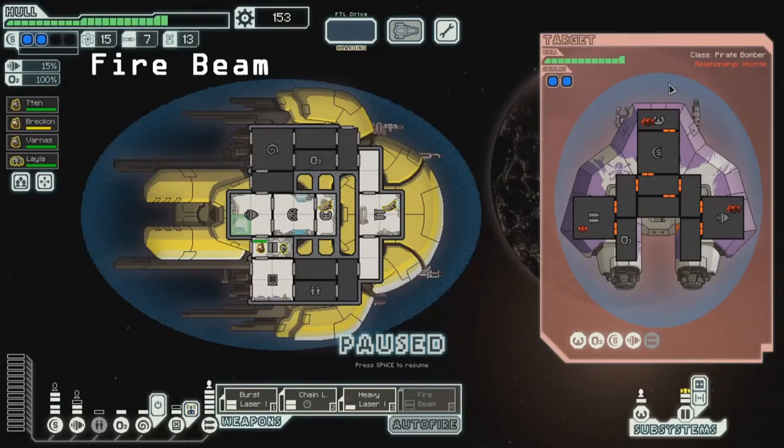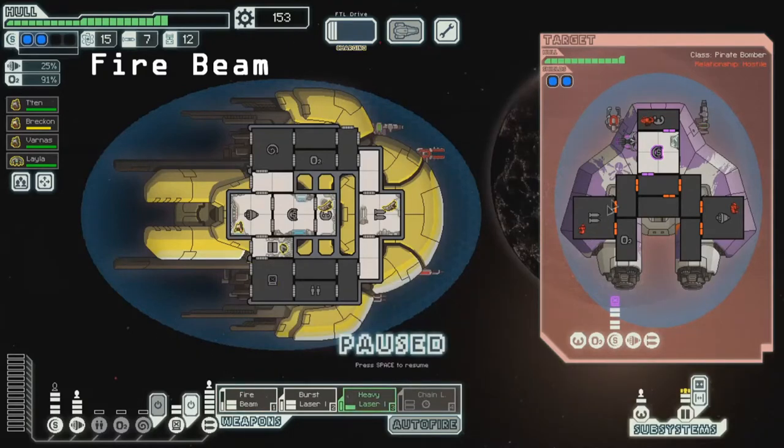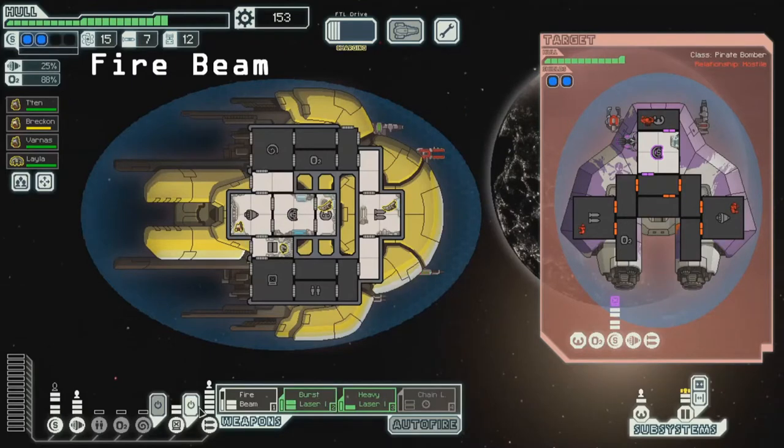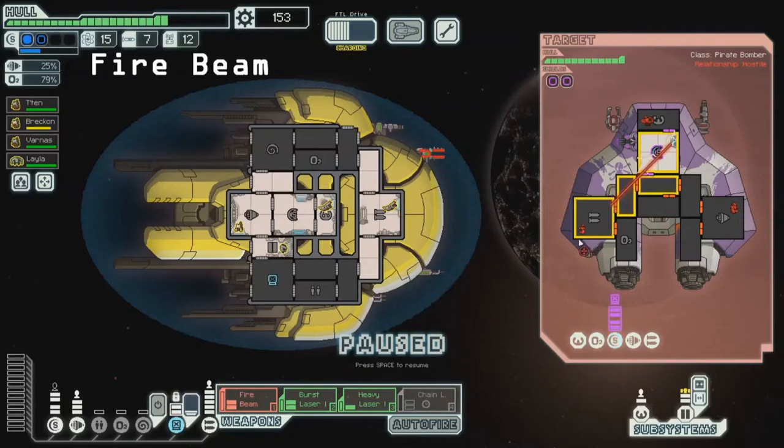We should be safe for the first volley because this fire is at 9 seconds, then 18 seconds, this fire is at 17. So we can just do a shield hack and set up the fire beam shenanigans. One of the ways you set up any beam is really just to do a shield hack — drain the shields completely, then your beam, which never misses, connects. I really want to start a 3-tile fire in their oxygen and then maybe start one in their weapons.